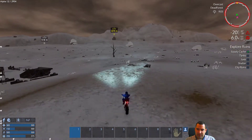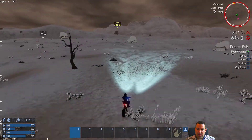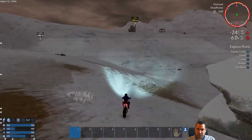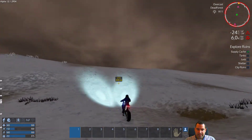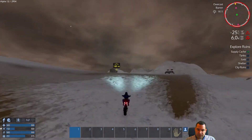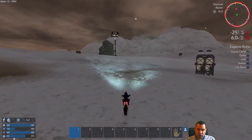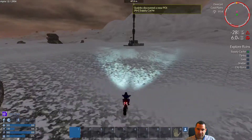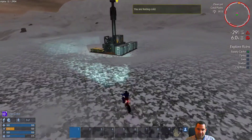See how fast the temperature drops — outside temperature is negative 20 and our suit temperature already dropped to 18 from over 33. You really don't want to get cold in this scenario because it'll make your food drain a lot faster.